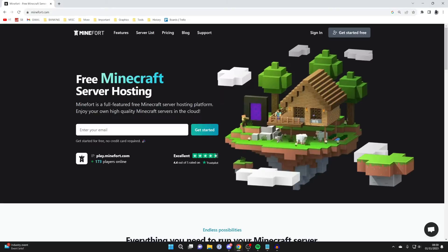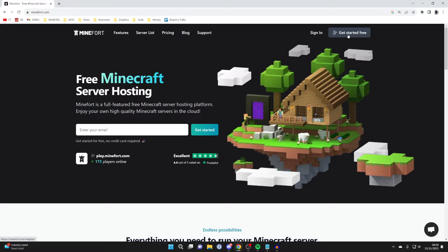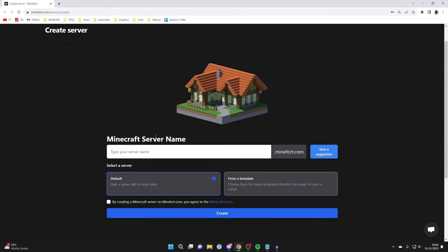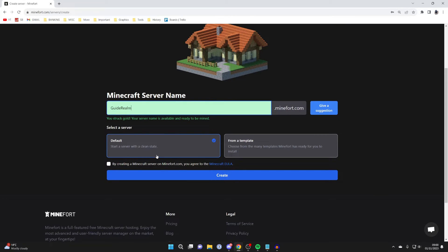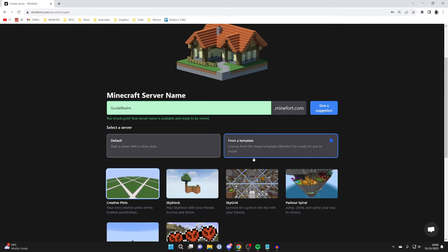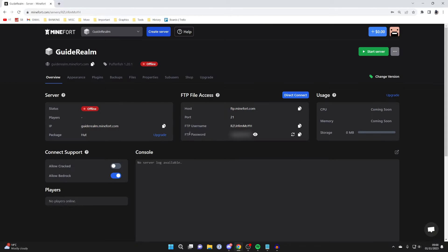The third host is Minefort. Come to minefort.com and click on get started for free at the top right. After creating your account, name your server — I'll call mine Guide Realm — and you can either use a default server or select one from a template. I'll go for a default server and click create. Minefort has many options including appearance, plugins, backups, files, properties, sub-users, shop, and upgrades.